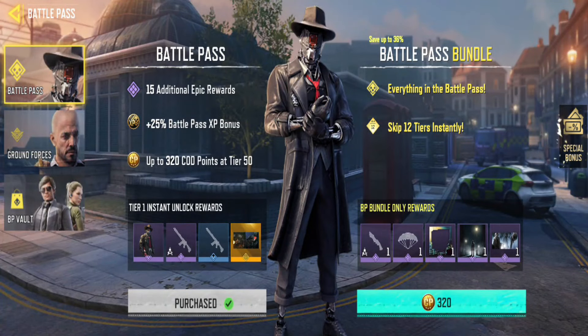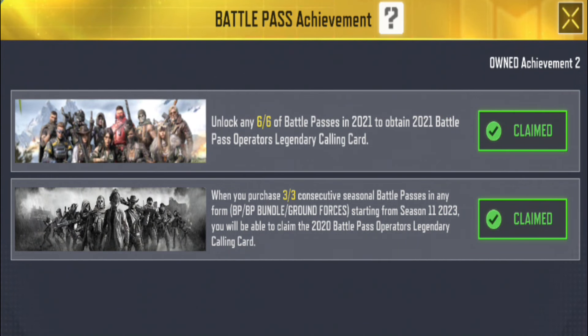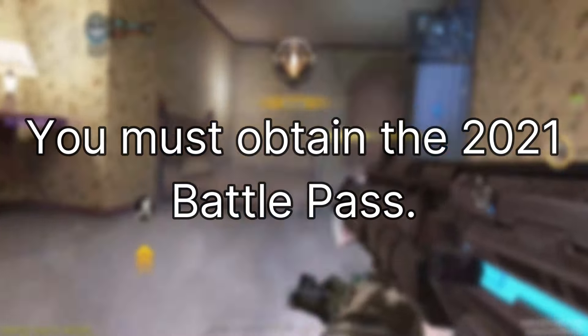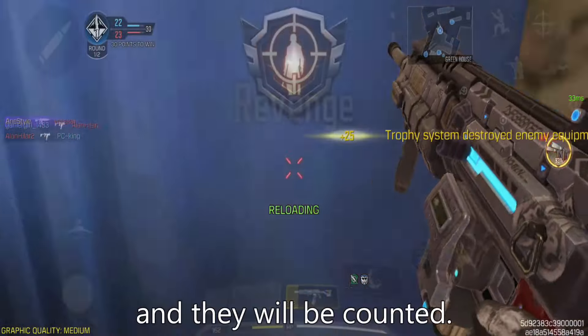However, if you cannot obtain it because you have not yet completed the requirements, here's what you need to do. You must have obtained at least 6 out of the 11 battle passes from that year. For this specific calling card, you must obtain the 2021 battle pass. You can buy past battle passes in the vault, and they will be counted.